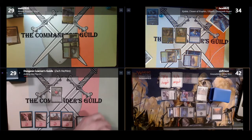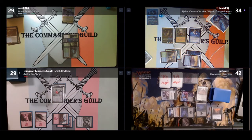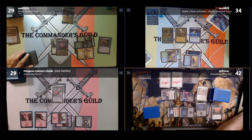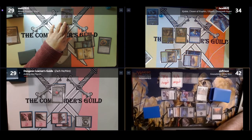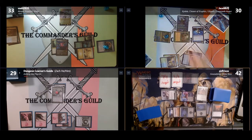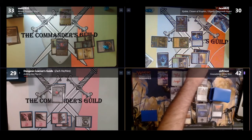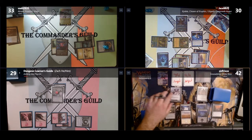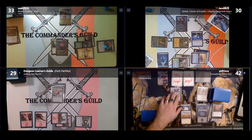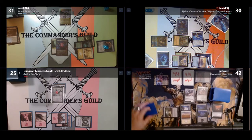On my turn I cast Basilisk Collar and equip it to Ashling, giving her Death Touch and Lifelink. Bilal casts Coalition Relic, attacks Jason for 4 gaining 4 life, and proliferates at end of turn. Jason casts Elegith Crossroads Augur, allowing him to draw cards instead of scrying. Sean plays a Maze of Ith, attacks multiple opponents with Angels and Greasefang — Jason blocks with Elegith but Sean saves it using Maze of Ith — and attacks me for 4 with Greasefang. I put another counter on Ashling at end of turn.